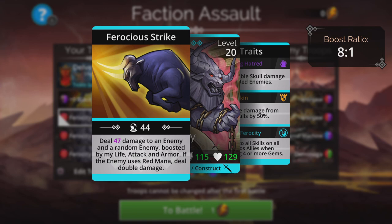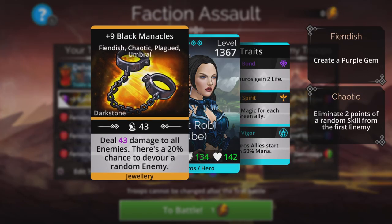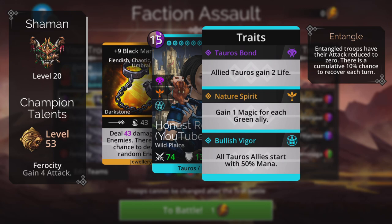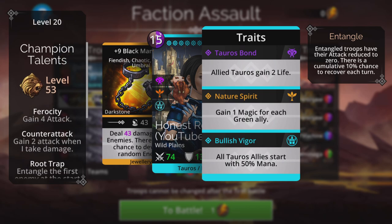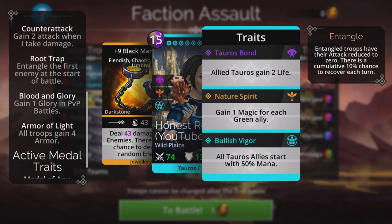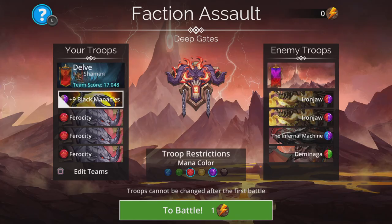Therocity reduces damage from skulls by 50%, and the best trait of all gives 4 to all stats on all Tauros allies when matching 4 or more gems. The spell deals damage to an enemy and a random enemy, boosted by my life, attack and armour — and if the enemy uses red mana, deal double damage. So when this guy is cast, we're going to be one-shotting most of these enemies. Black Manacles deals damage to all enemies with a 20% chance to devour one of them. On the Champion Talents I went for Therocity, Counter-Attack, Root Trap, Blood and Glory, Armour of Light — I'm still working on this class to get it to 100.